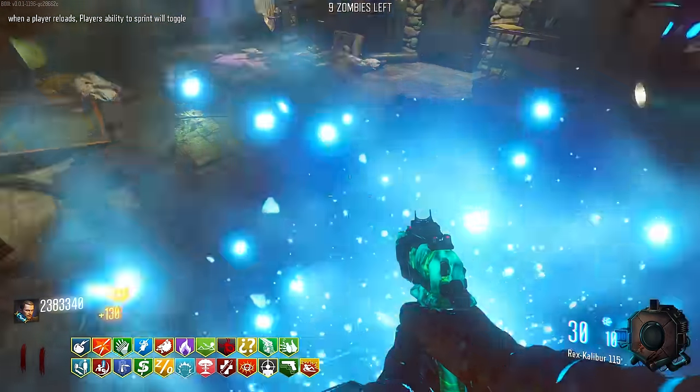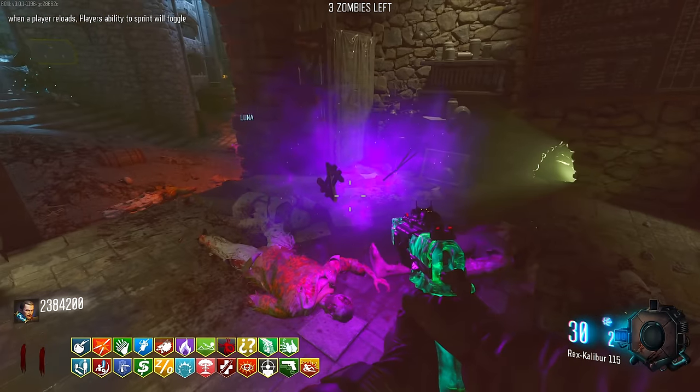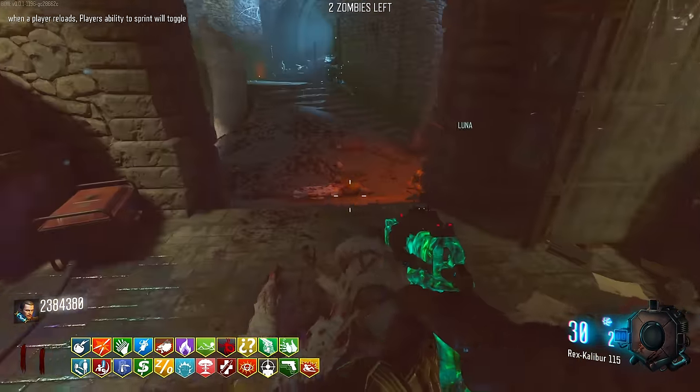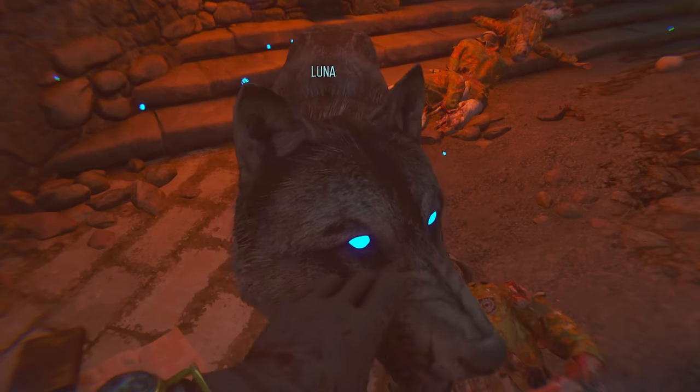Luna - got little tiny drops that you're giving me. Why are they purple? I'm not complaining - that looks sick. Normally they're blue. She just ended the round for me - what a legend, give her head pats.